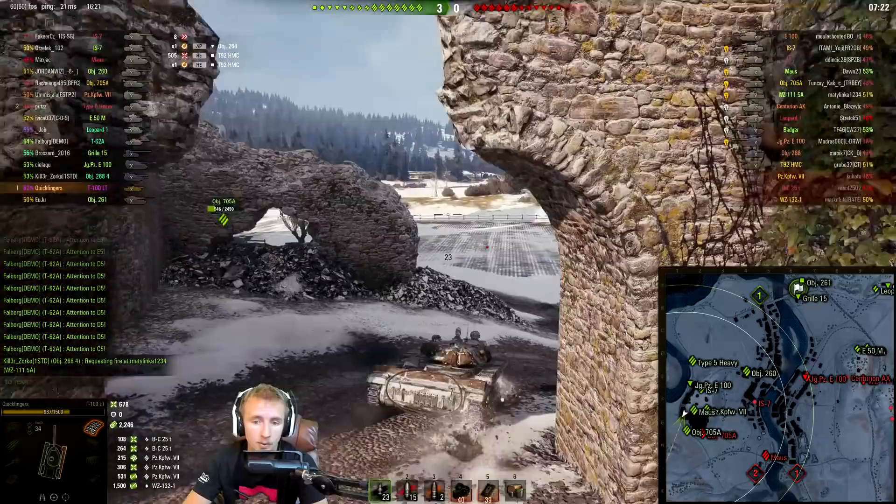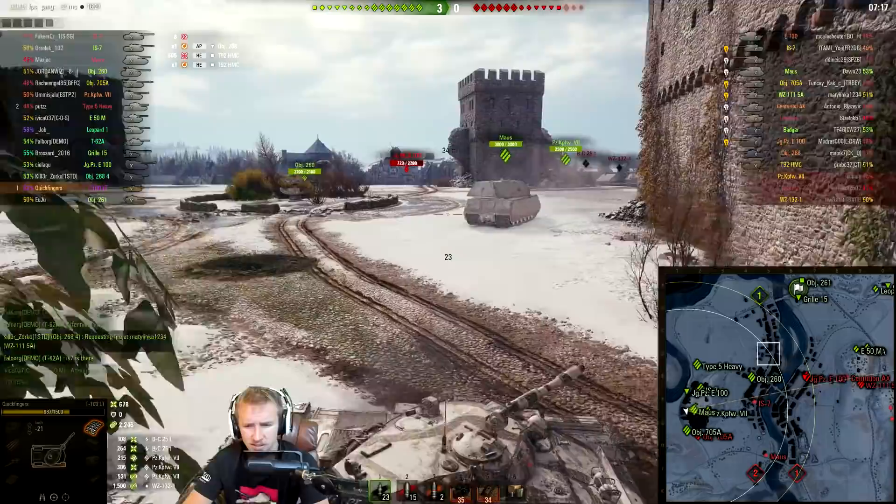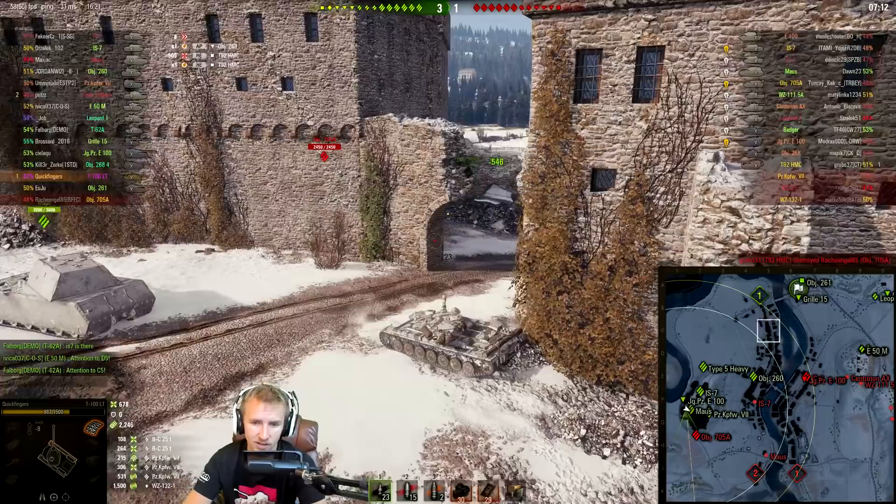One thing I'd like to highlight on the T100 LT is that its dispersion values are amazing — 0.06 when moving and 0.05 when turning the turret — meaning you don't really need vertical stabilizers. I recommend coated optics, a gun rammer, and vents. If you want to drop something, probably drop the gun rammer to take vert stabs instead, but the gun rammer is still very useful in close quarters combat.